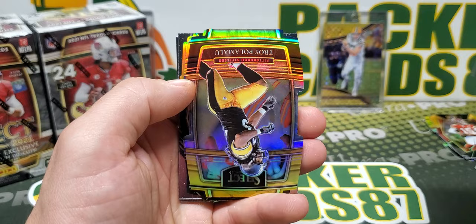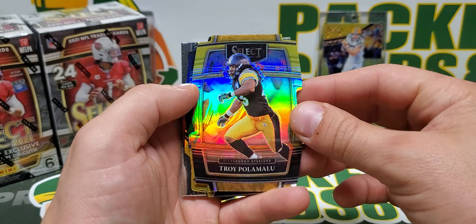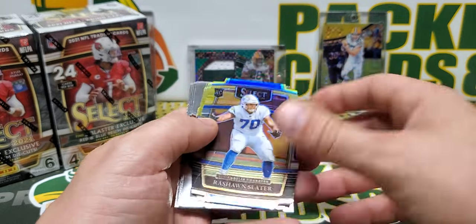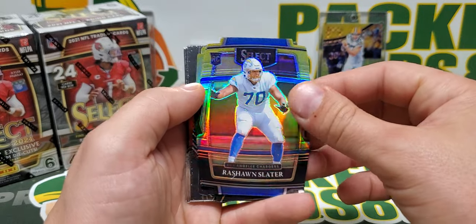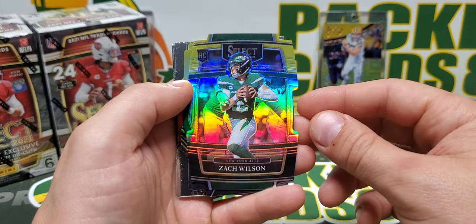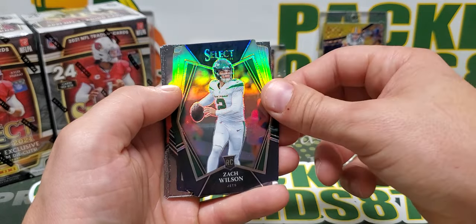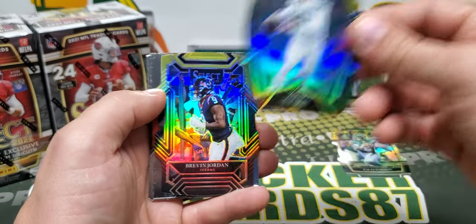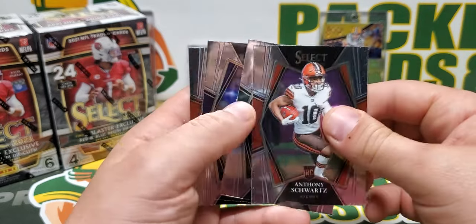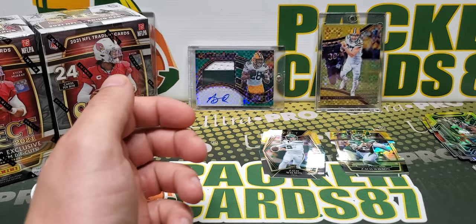Turbocharged Chris Carter. We got Troy Polamalu — our first black and gold. Rashawn Slater, unfortunately with the torn biceps, is out for the year — dude's a beast. Zach Wilson, nice, should be making his season debut here pretty soon. And another Zach Wilson! Holy cow, that's sweet. Mac Jones, Joe Mixon, and Jared Doakes. Sweet.